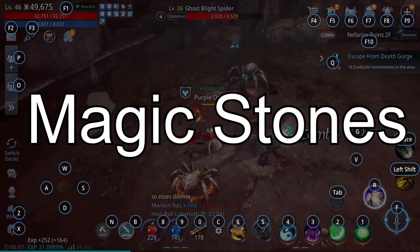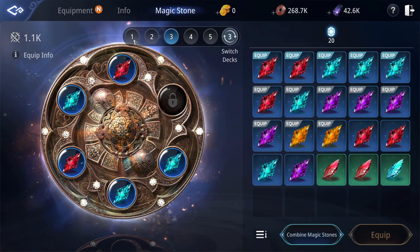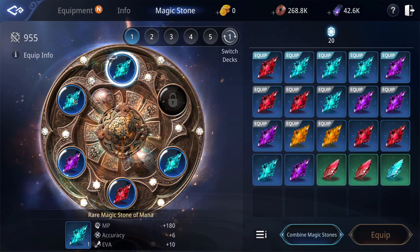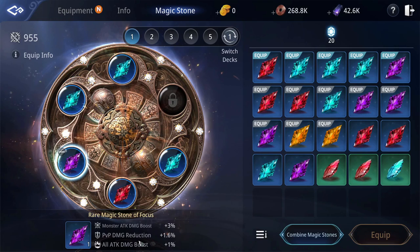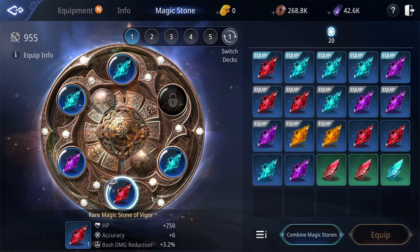Magic stones: mana or force stones will probably be your best bet, but anything with PvP damage and stats such as accuracy, evade, etc. work well with them. Skill damage or reduction is also okay. The point is to focus on PvP. Fill in the empty slots with whatever you have on hand while avoiding monster and boss damage.